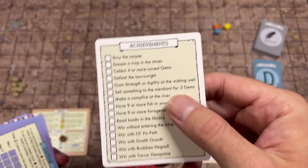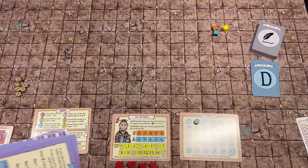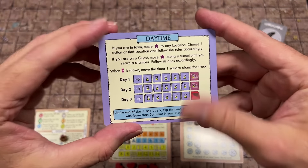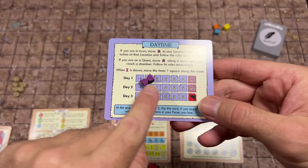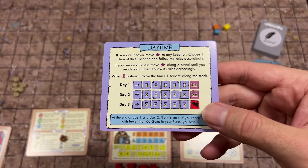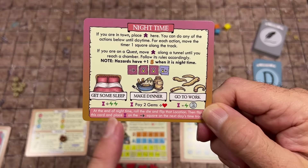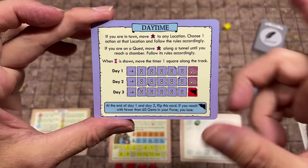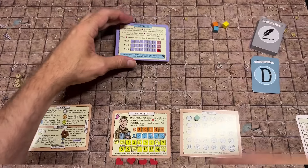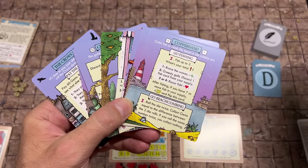We have an achievement card if you want to track achievements during the game. Then there's our daytime card — our little hourglass moves as we take actions that consume time. At the end of each day it becomes nighttime, and at nighttime we can take three actions: get some sleep, make dinner, or go to work. Each day you can take up to six different actions.